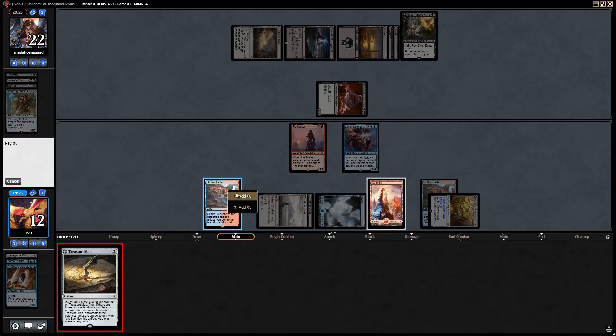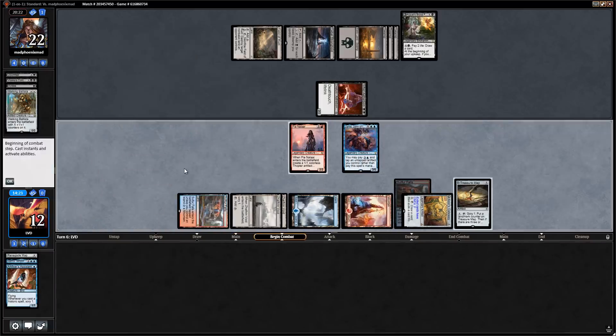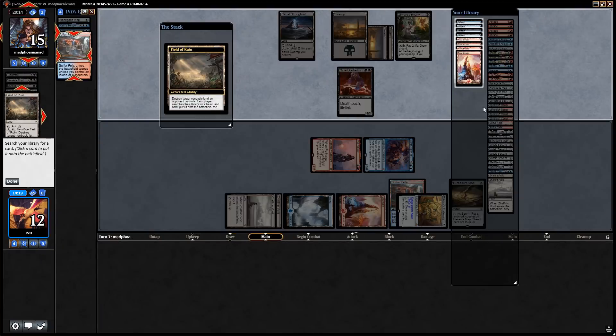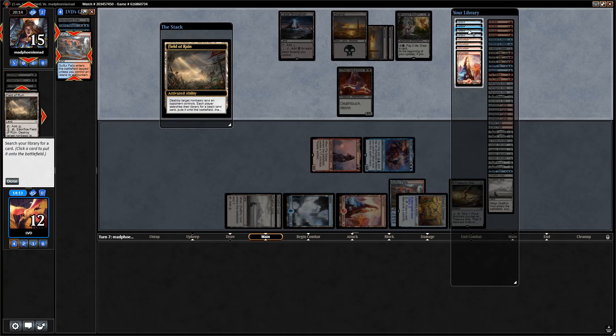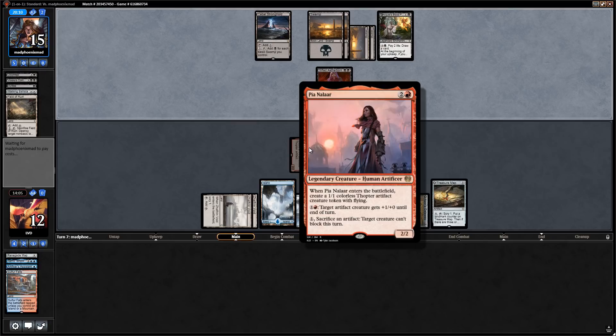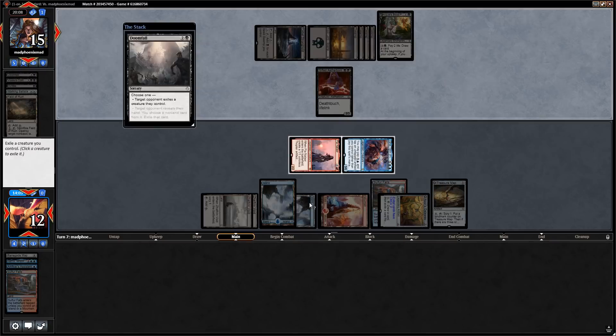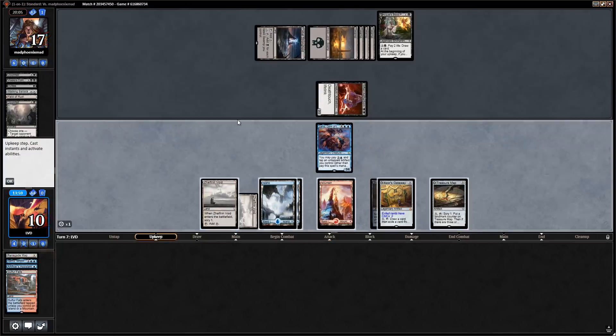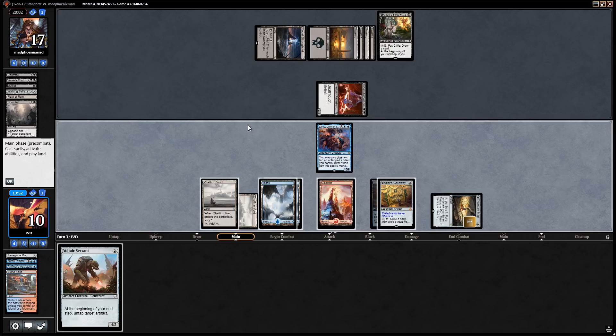Treasure Map's a good one. Attack for seven. Abrade would be nice to answer the Aetherborn. Opponent uses Field of Ruin on the Sulfur Falls for more black mana. We don't really need double red; double blue in case we need to hard cast Zahid. Pia might require more red. Then Doomfall gets rid of Pia. Opponent back up to 17 — upkeep we'll scry with Treasure Map, don't need a Renegade Map. Drew Voltaic Servant — not amazing but lets us untap Treasure Map and transform it next turn.